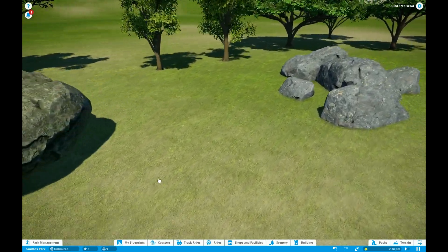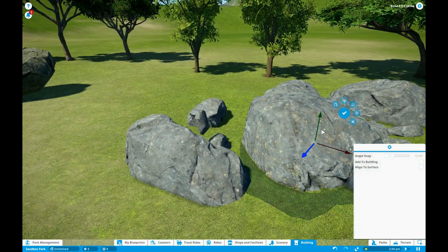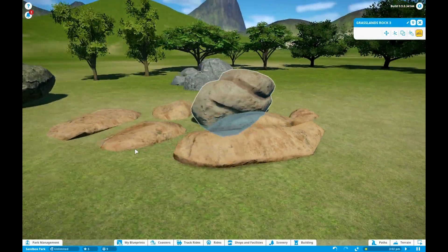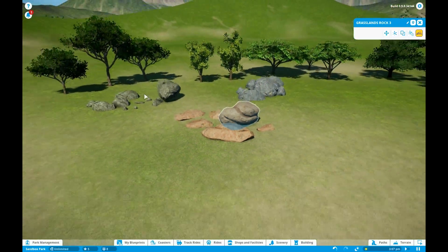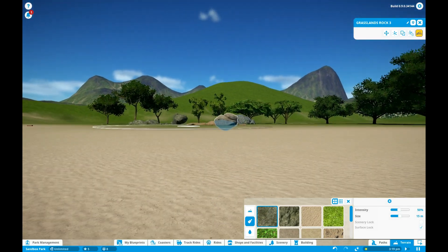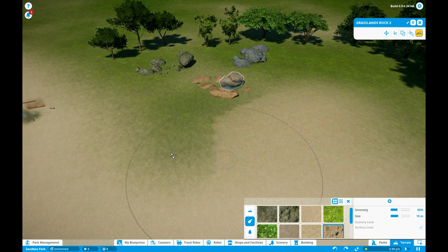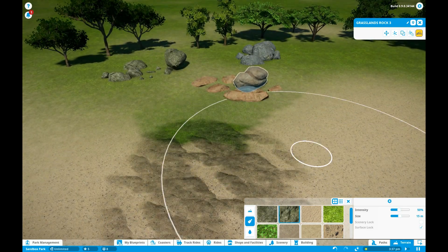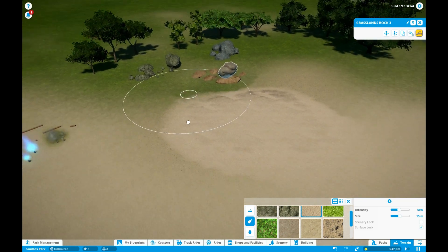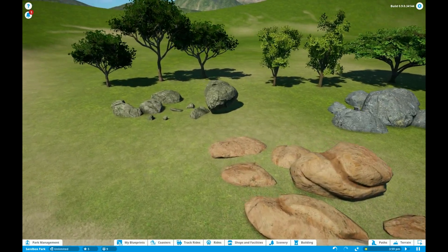They are all kind of themed rocks. This is the deciduous rock and this is the alpine rock, so you get such different textures. And this one is the grassland rock, but you can use it anywhere you want. I'm also curious if they changed the textures — right now I'm in the tropical park. I should check it out in sandbox mode because these are set parts. We'll check it out later. We've got a lot of different beautiful rocks.